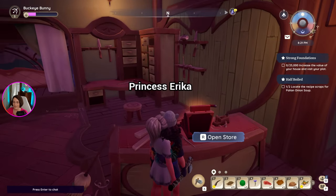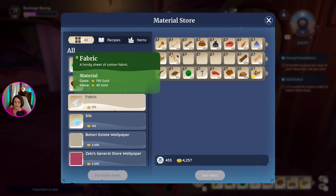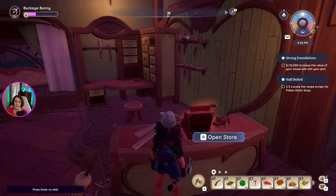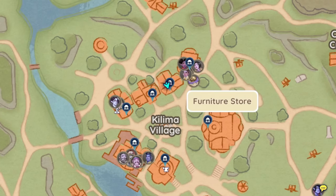If you need to buy the leather and the fabric to get your glider, you can just come to the furniture store. Leather is 60 a piece, the fabric is 190, so it is a bit pricey. But if you don't want to wait to be able to manufacture your own, then it is worth it. On the map, right here is the furniture store.